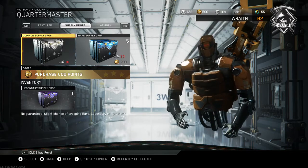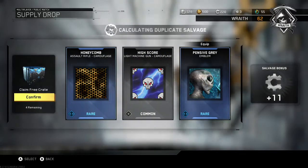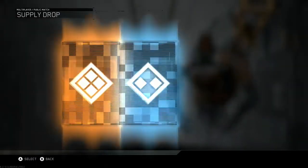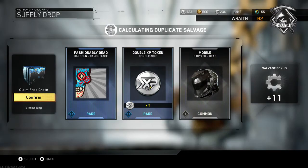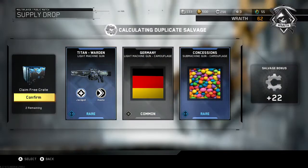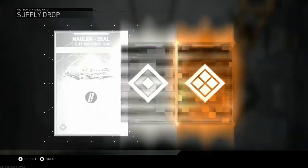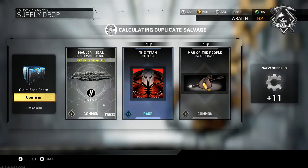One more, here we go. We got five rare supply jobs, one legendary supply job — Honeycomb, High Score, and an emblem, two camos and an emblem, handgun camo, double XP token. We're up to over a hundred and thirty double XP tokens now.